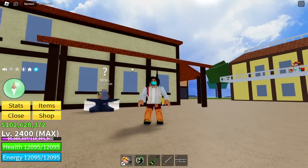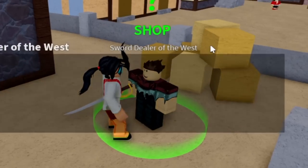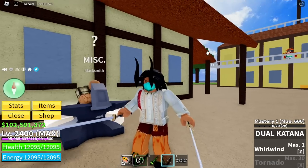Next is the Iron Mace and Dual Katana, which is located just here. There you go, the Sword Dealer of the West. Katana 12,000, Iron Mace 25k. So let's start with the Dual Katana.